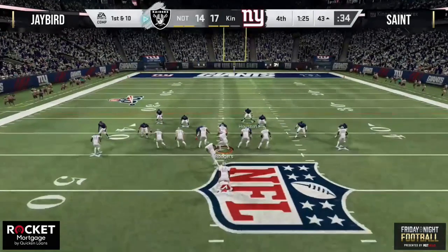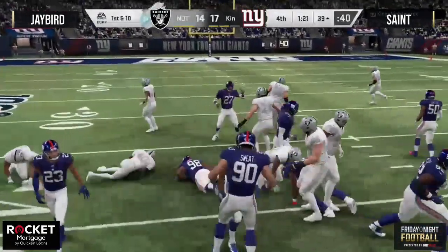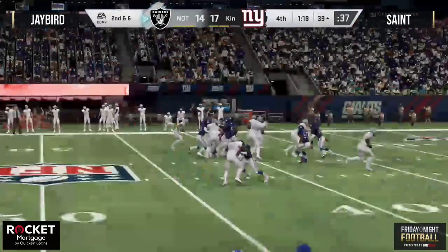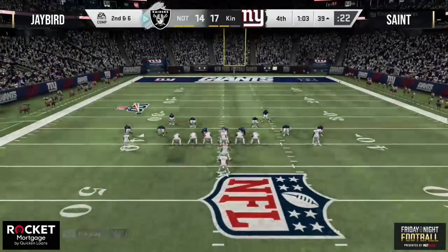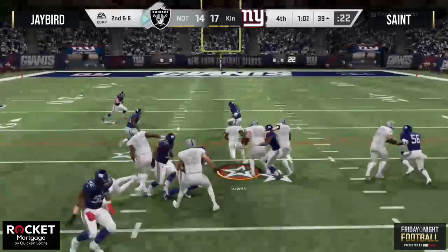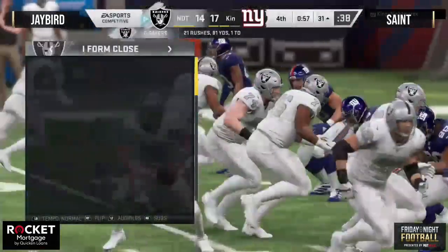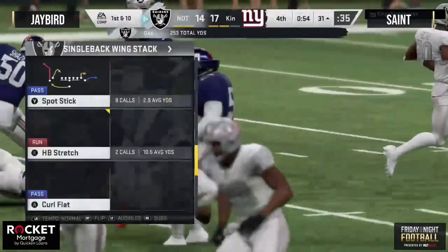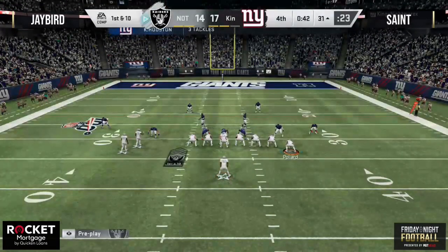We've already seen Sayers fumble the ball once in this ball game. Sayers with the carry right up the middle, picks up for second and six — that runoff takes the clock down to near the one-minute mark. Sayers one more time right up the middle, picks up a first down to the 31-yard line. 58 seconds and counting. This becomes a question of how you manage the clock both offensively and defensively.